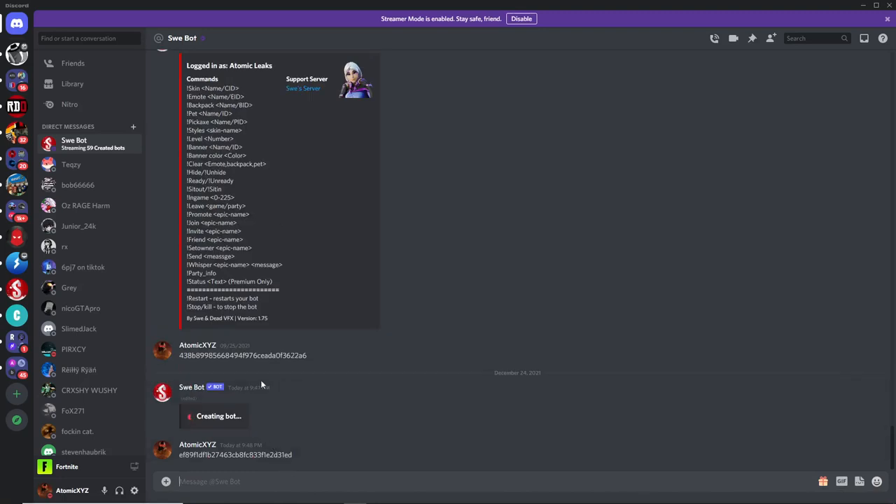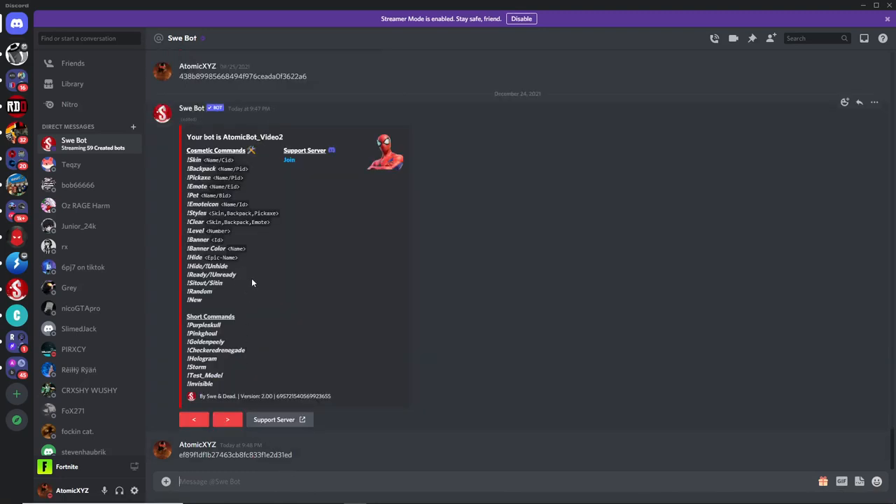Now it's going to create the bot with that account that you just made in Epic Games. You can see this is the bot and there's a bunch of commands that you can do over here.